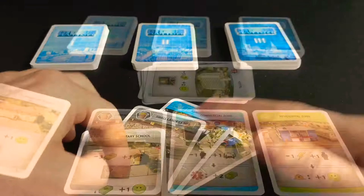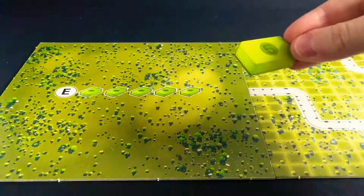Players each have a public hand of cards. On your turn, you can either play a card, pay to discard or swap a card, or end a milestone by paying to turn over the next city section. When playing cards, you place the corresponding tile into the city grid.